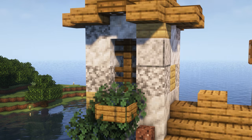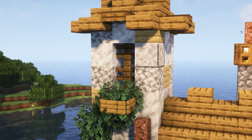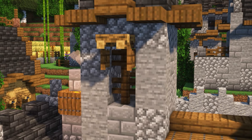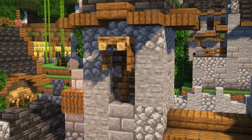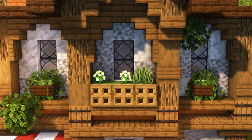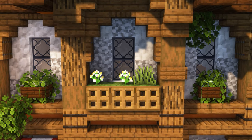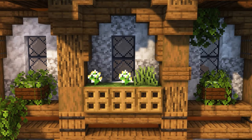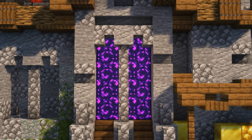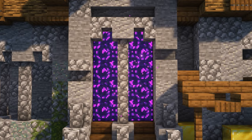Or you can add a small leaf box below a window that's higher up - make sure to surround your leaf block inside so it looks supported. Adding a campfire above your window with an open fence gate underneath is a great way to give your window an overhang and adds a great bit of detail. Using grass blocks with trap doors in front makes for a great window garden and gives you an opportunity to add more colour by placing some flowers. And another thing I've done is create a window in front of a nether portal - I think this makes a really cool and unique entrance.